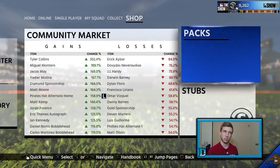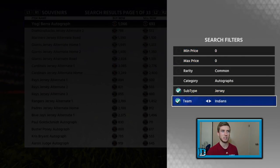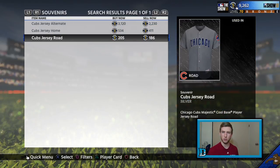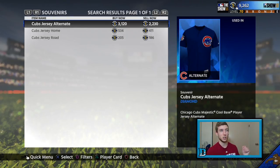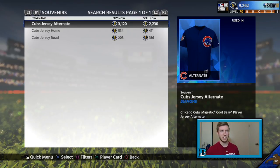Now, I'm gonna show you — we're gonna go over here and talk souvenirs. We're gonna go to the jersey section of the Cubs. Right there, their road jersey goes for 205. The alternate jersey, on the other hand, the sell now is 2,230, and the buy now is 3,100. Right there, you're looking at a profit roughly of 500 stubs for flipping that jersey. Really, if you can flip one every 15 minutes — 500 stubs times four — that's 2,000 stubs an hour. You're doing good.